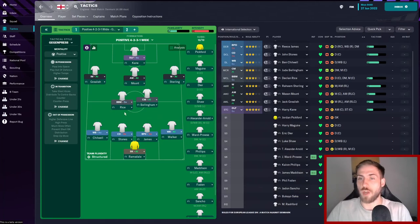Then through central midfield, I've got Rice playing as the box-to-box midfielder and Jude Bellingham playing central midfield on attack. Then the front four — Jack Grealish coming in from the left-hand side on inverted winger on attack, Mason Mount through the middle as the attacking midfielder on attack, and Sterling coming off of the right-hand side as a winger on attack with Kane leading the line as a deep lying forward in support.